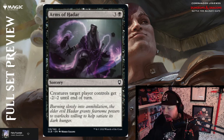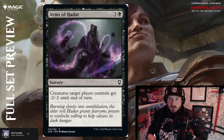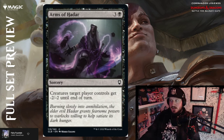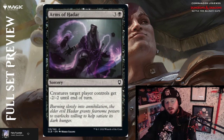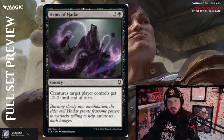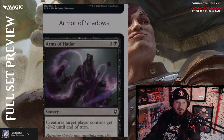Arms of Hadar — three and a black for a sorcery: creatures target player controls get minus two minus two till end of turn. This is a single-player board wipe potentially. It's fun and powerful. It's sorcery speed so you can't wait until they declare blockers, but if they have an army of 1/1s you can kill them all. Above average, especially for a common — four mana is a little steep but it's sorcery speed, so it's on your turn. I dig it.